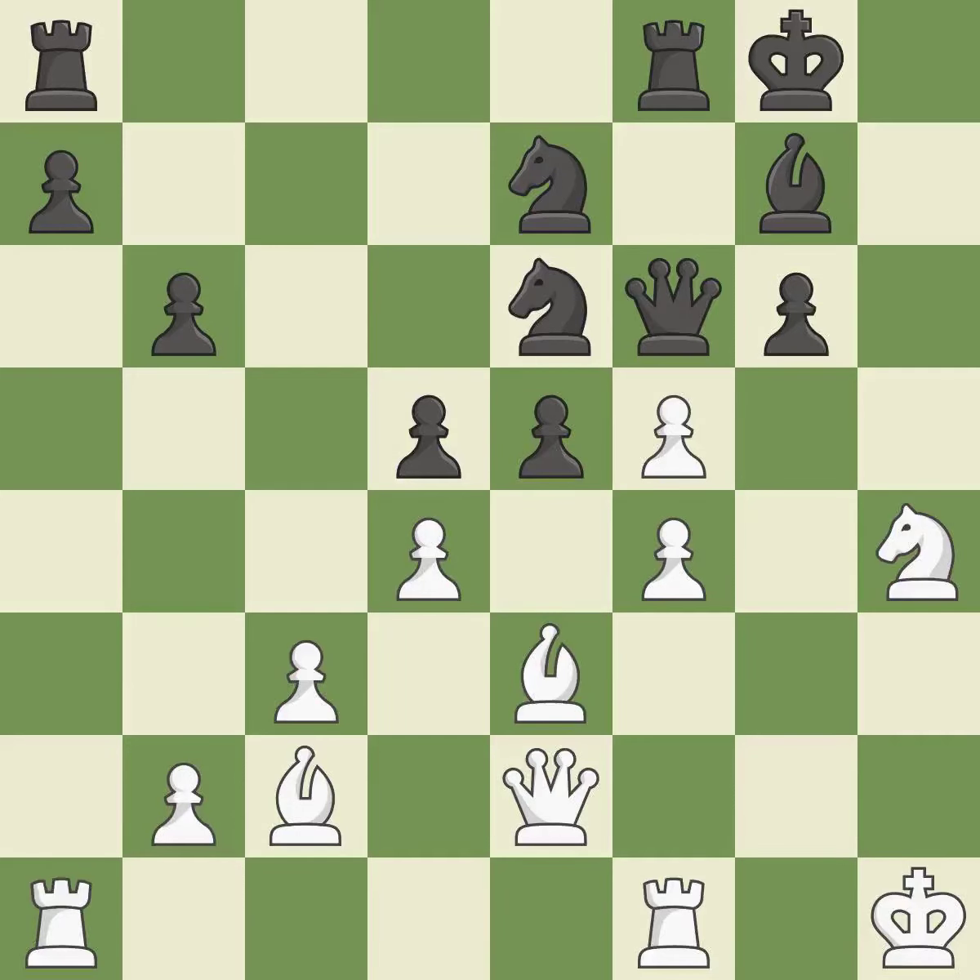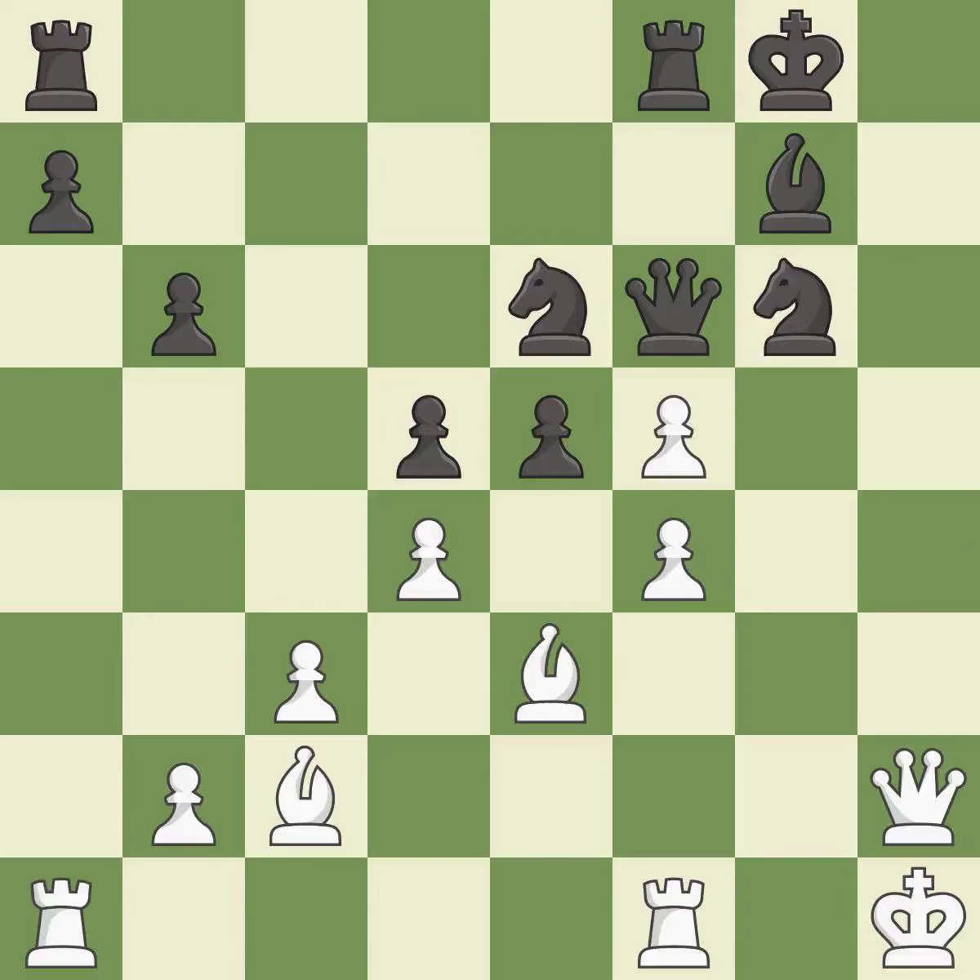By posing a threat to a knight and compelling it to flee, this wins a tempo — ideal. The pawn is now passed because it can no longer be challenged by opposing pawns as it tries to promote. This is the only move that works — it is a great move. Recaptures — ideal. That gets you a knight — it is quite good. This suggests exchanging items of equivalent value. This secures a pawn — ideal.